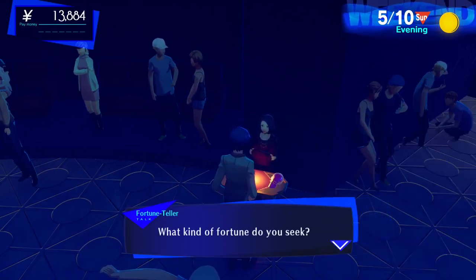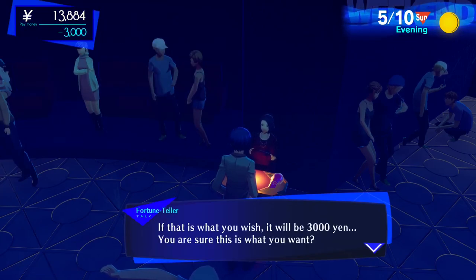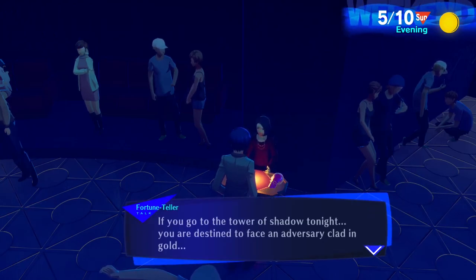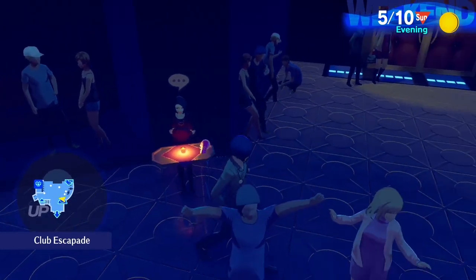I want to know my fortune — it'll cost 3,000 yen, but if we find enough rare shadows we can make that back and then some. 'That'll be 3,000 yen. I see it — if you go to the tower of shadow tonight, you're destined to face an adversary clad in gold.' So now we can find rare shadows in Tartarus.